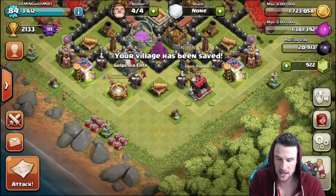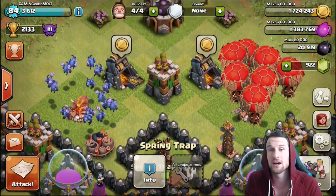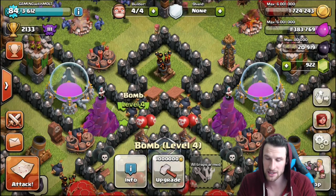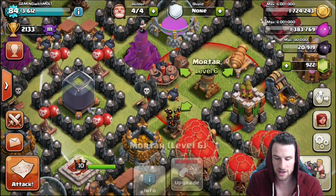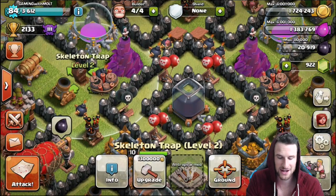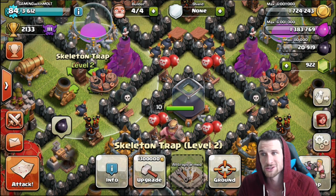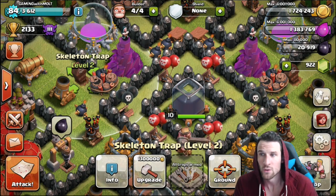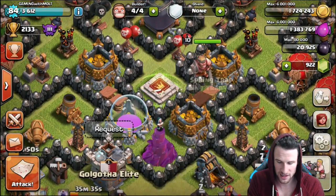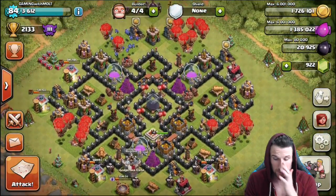You guys saw where all the traps were. If anybody comes in from the top they're gonna get sprung, and then as they walk through here they're going to get wizard tower damage and bomb damage. Our skeleton trap is placed right next to the bomb to try and pull troops into the bomb — you've got to use your skeleton traps wisely. If you put them close to something that deals damage, whether it's a trap, wizard tower, or whatever, it's going to pull attacking troops toward that. Down here we've got a whole area of traps that will absolutely tear up anyone who comes in.